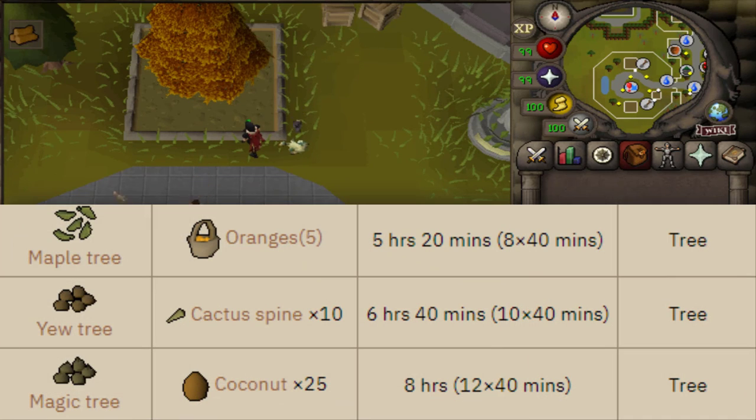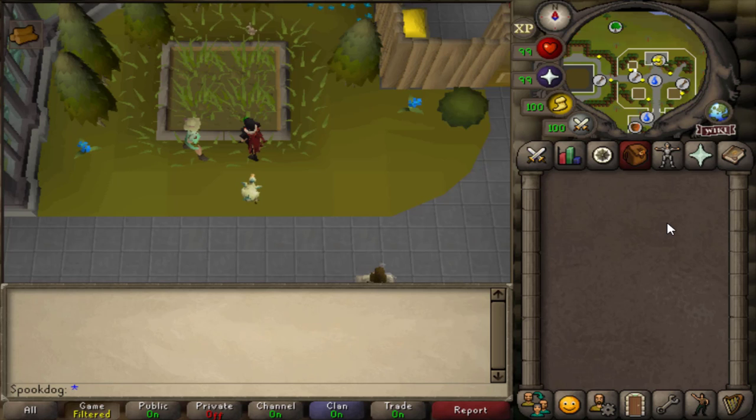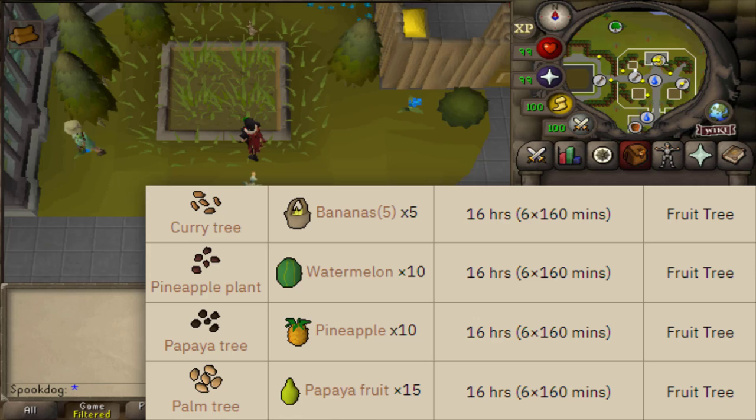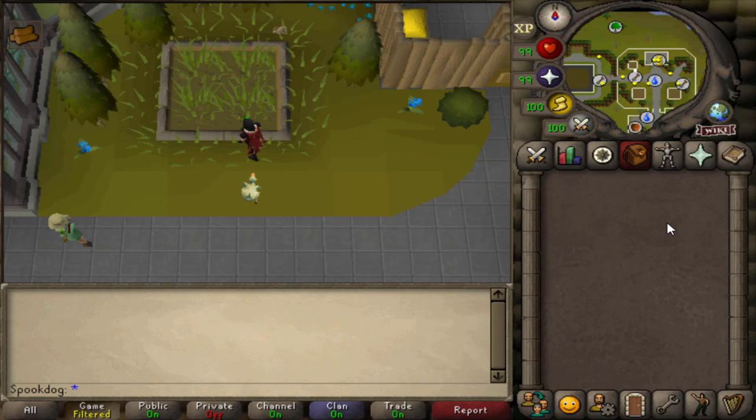In the medium tier tree patch you can be assigned maples, yews, and magic trees. Magic trees take the longest but if you want to be efficient, maple trees are probably best because they're the most likely to be assigned when skipping contracts since they can be assigned in any tier. In the fruit tree patch at the highest tier for medium contracts, you can be assigned curry trees, pineapple plants, papaya trees, and palm trees. They all take the same amount of time, so do whatever matches your goals — palm or papaya for more XP, or whatever is most profitable if you're a main.